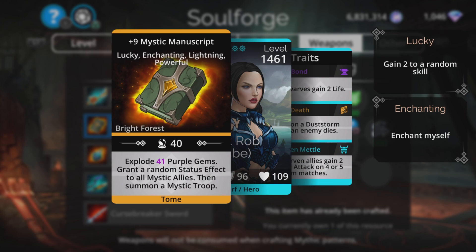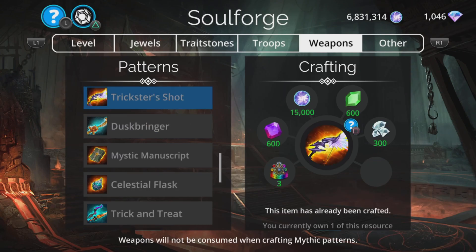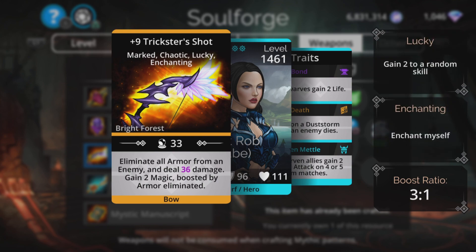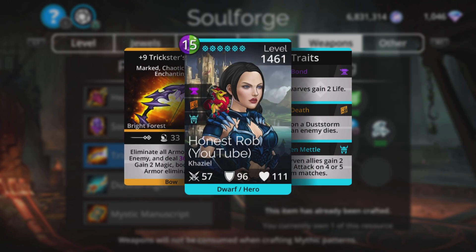Trickster's Shot — a really good weapon. Eliminates all armor from an enemy and deals thirty-six damage, which is basically magic plus three, then gains two magic boosted by the armor eliminated. A very powerful armor-stripping weapon, highly recommended in many situations.